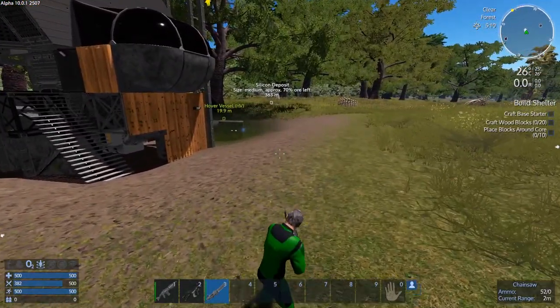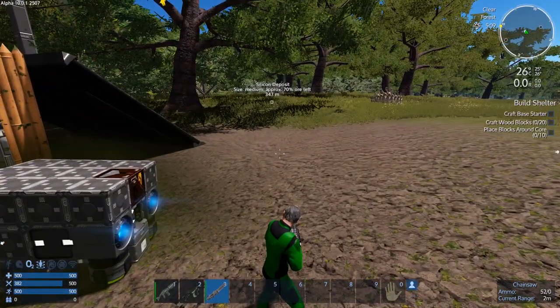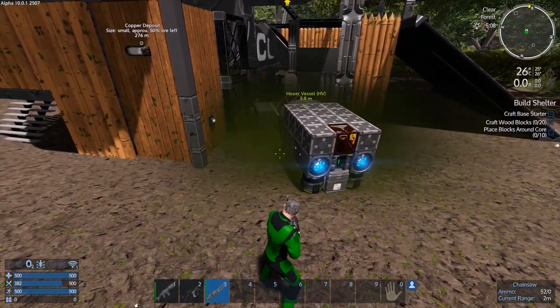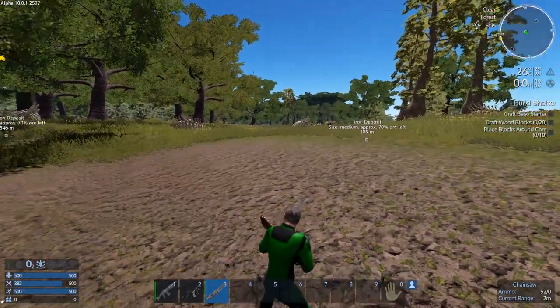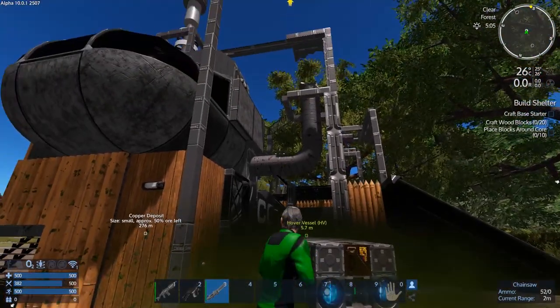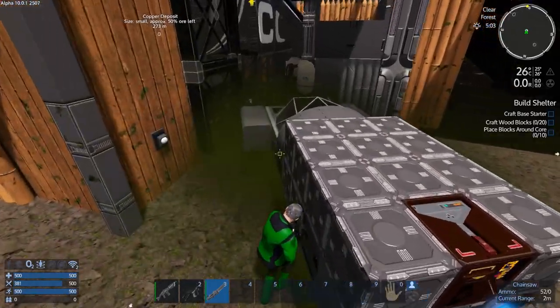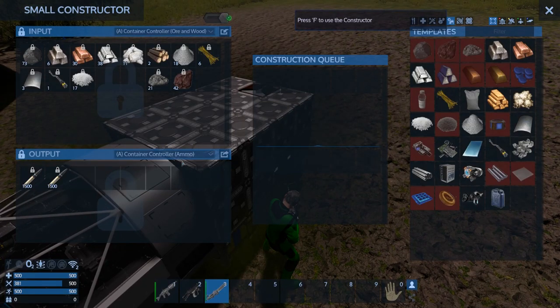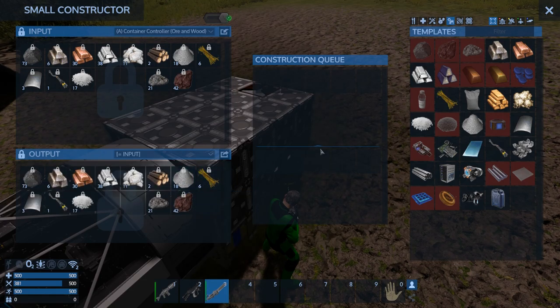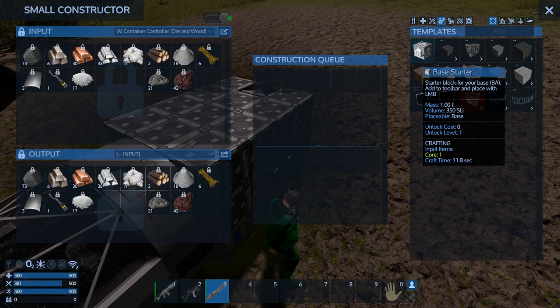Let's just craft a base starter and craft some wood blocks and place blocks around the core. Now I know you don't have to craft wood blocks specifically — it works by crafting concrete and placing concrete around the core — but you do have to craft a base starter. Let's change this to the ore and wood and craft a base starter.